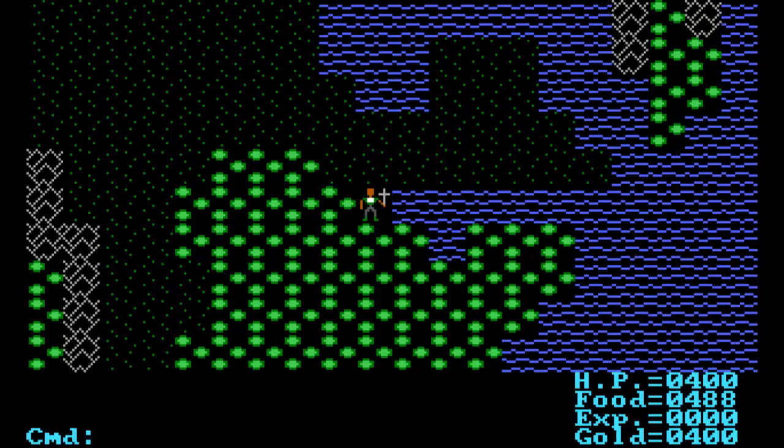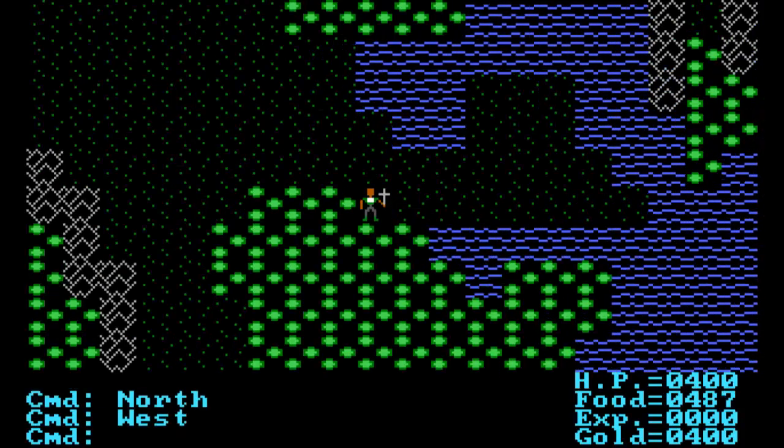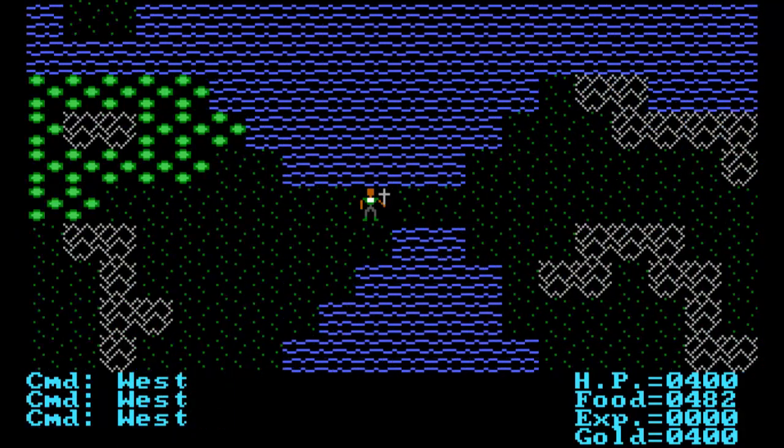So we've entered into the world. We've got 400 health points, a bit of food, and a bit of gold as well. Let's have a look at the stats — Z is stats. We don't have any weapons or armor at the moment, but one of the important things is that our intelligence and charisma is at least 40. That will give us a discount at the shops — I think it's something like a 30% discount. So I'm going to head across to the first castle and town just over here to the west.